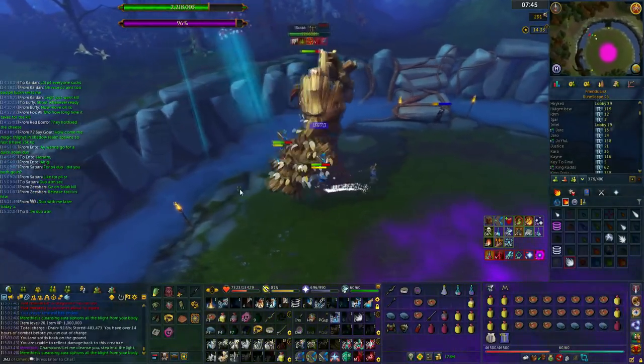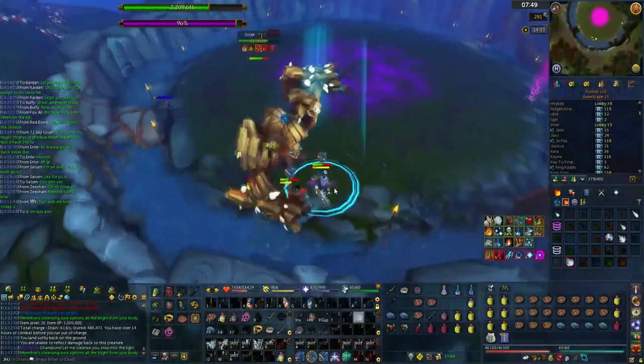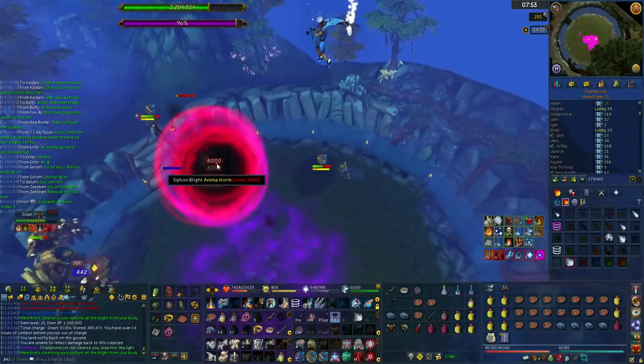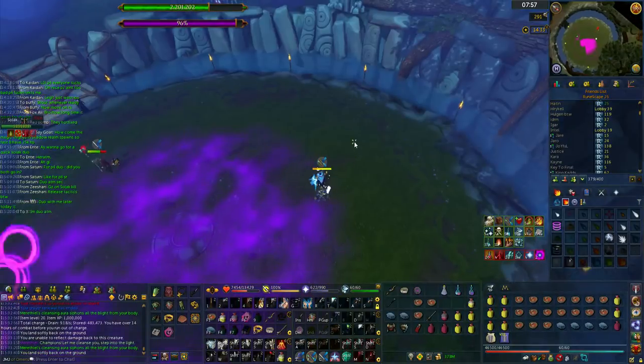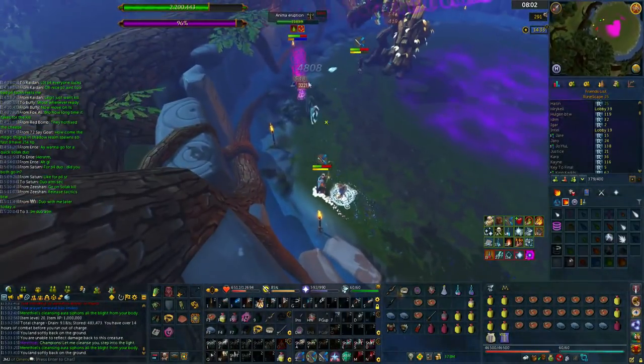Spam click on the blight portal, then go back south and clear the purple stacks — or shadow stacks, I'm not really sure what they're called — and then you can move on to the next corner. You should only have to do three, and on the last one you don't have to cleanse and can just go to it straight away.